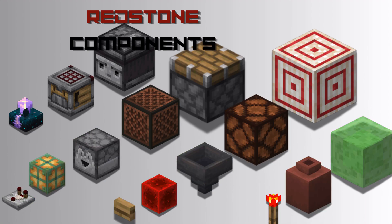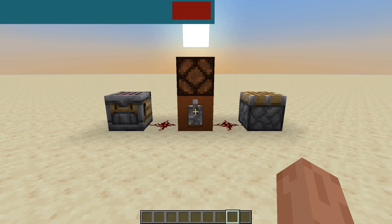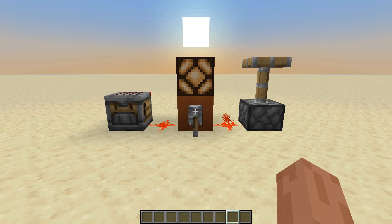Redstone components are blocks used to build redstone circuits, farms, or redstone contraptions. There are many items in the game that could be considered redstone components, but today I will only briefly mention the main ones and their main function and use. To use redstone, you need a power source.